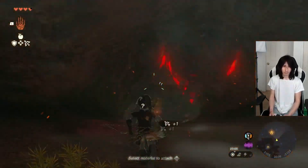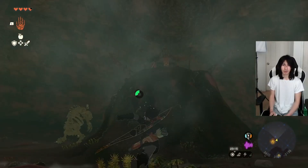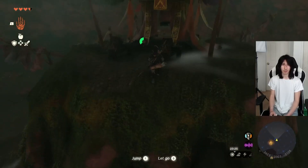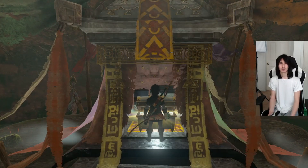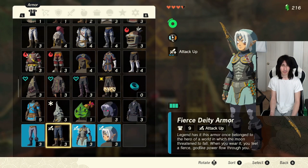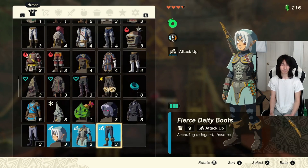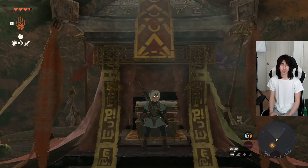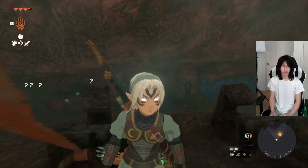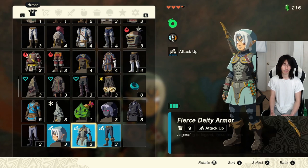There's gonna be that structure up there — it kind of looks like a mini pagoda — we're making our way up there. And guys, here it is: the last piece of the Fierce Deity set, the Fierce Deity's mask. As you guys can see, we have it — Fierce Deity mask, Fierce Deity armor, and Fierce Deity boots. That gives us a three-plus attack boost, which is insane. Also an interesting fact: both the dark hood and the Fierce Deity set are supposed to represent the Hero of Time from Majora's Mask.